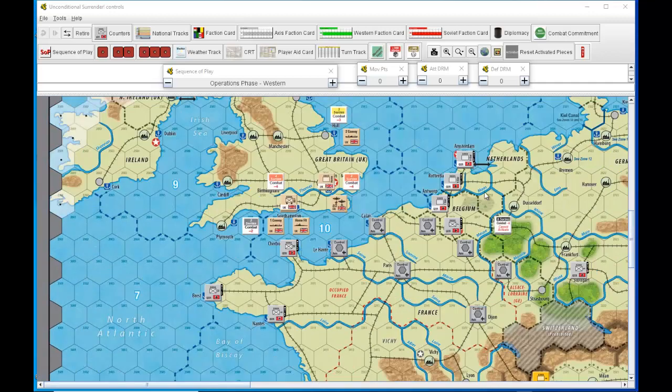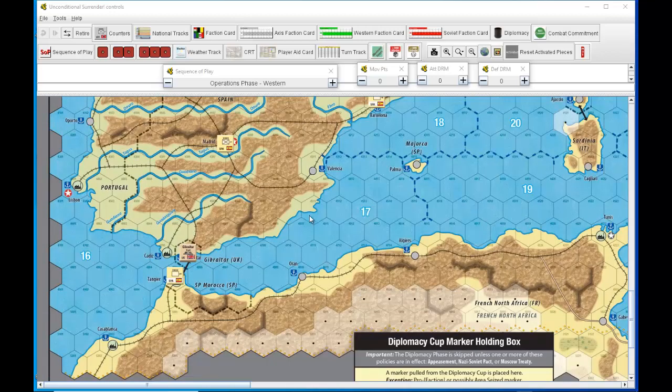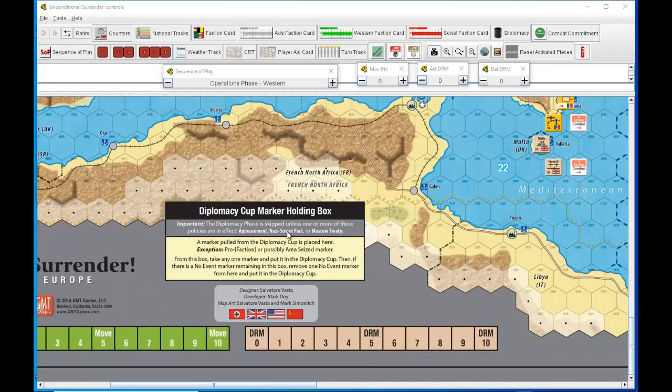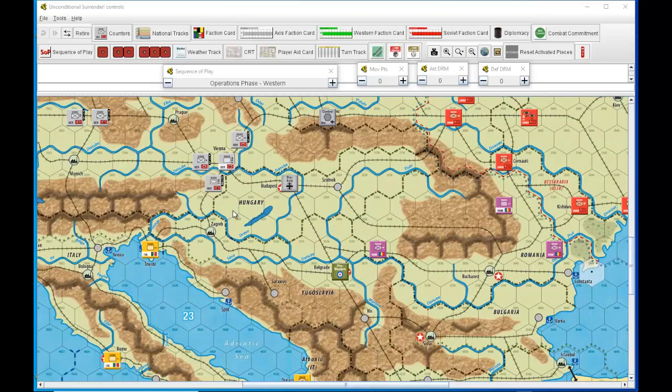Not having to worry about Allies landing in Yugoslavia might prompt at least an attack on Yugoslavia, maybe not fully into Greece, as I anticipate time pressure to prepare the Germans for war with the Soviets. The Soviets not having to worry about Finland is a significant factor. A German attempt on Britain is not out of the question, so Britain can't denude the homeland of defense — land troops stay there. The plan is to get an air unit down to the African campaign.